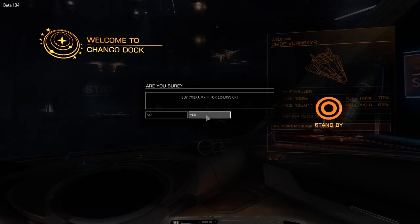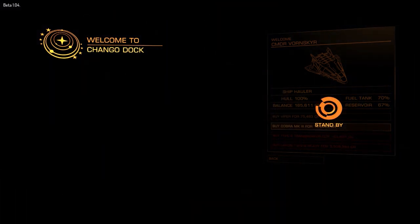So there we go, Cobra Mk3 bought. Hopefully the game doesn't crash or anything. I'm actually in Beta 1.04, which came out a couple of days ago, and that introduced a few bug fixes, a couple of pretty big ones. One of which is that the insurance screen should always display now when you die. There was a bug where sometimes the insurance screen just would not come up, and so you'd lose basically everything. That never happened to me.